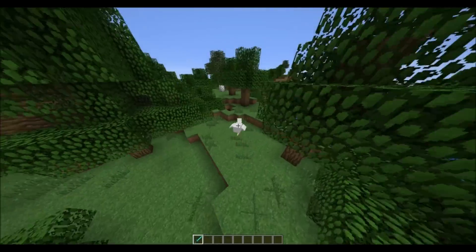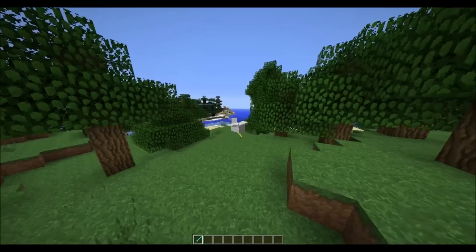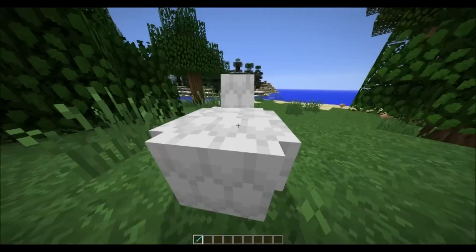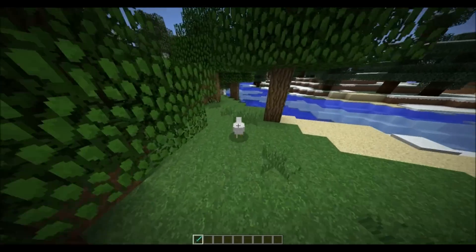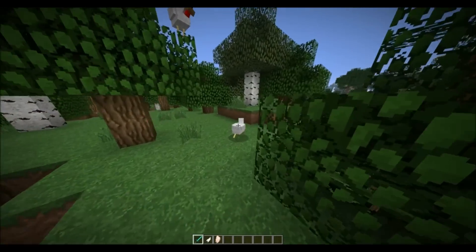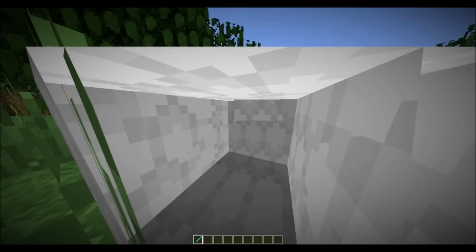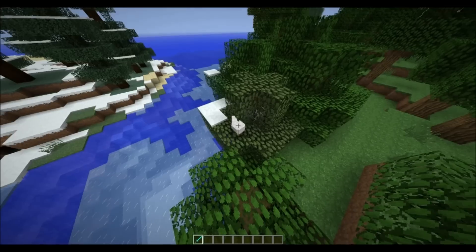Pretty much you start out with your character and — oh, I'm flying! You turn into the mob or animal that you kill. This does work with the ender dragon. I'm not sure if it works with the wither, but I know it works with everything else.